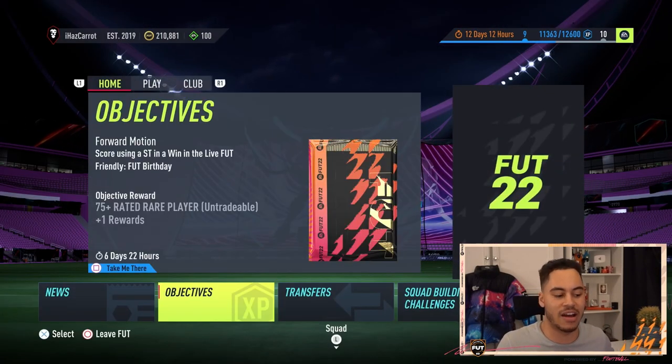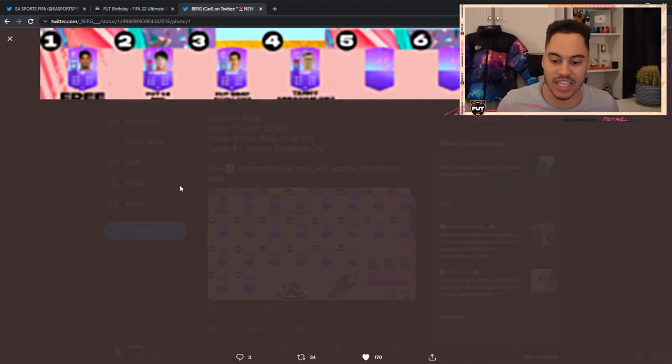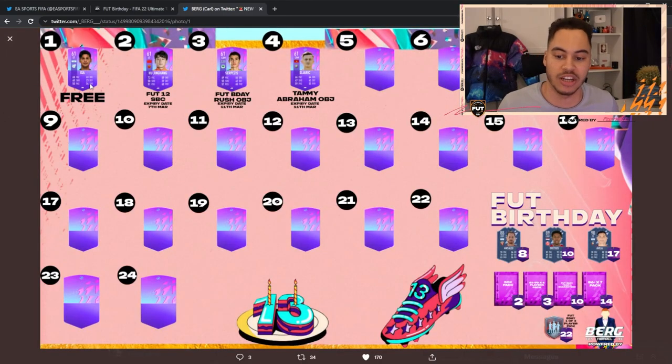I want to shout out a guy on Twitter — he is at Berg, and I'll link him in the description below. Drop him a follow because he has a tracker for FUT Birthday. Every day he'll tweet out what you can do to get the token. So as we can see, you get a free token for login, there's a FUT 12 SBC where you get a token, and then two from objectives. He'll be tracking all of the tokens you could get, so make sure to drop him a follow.